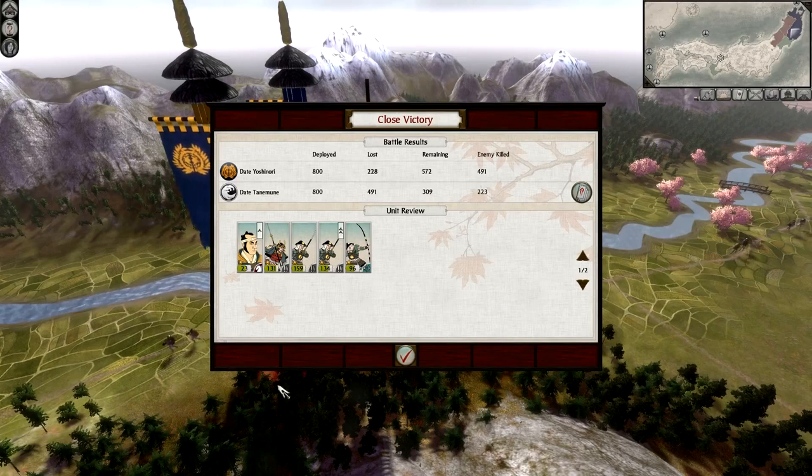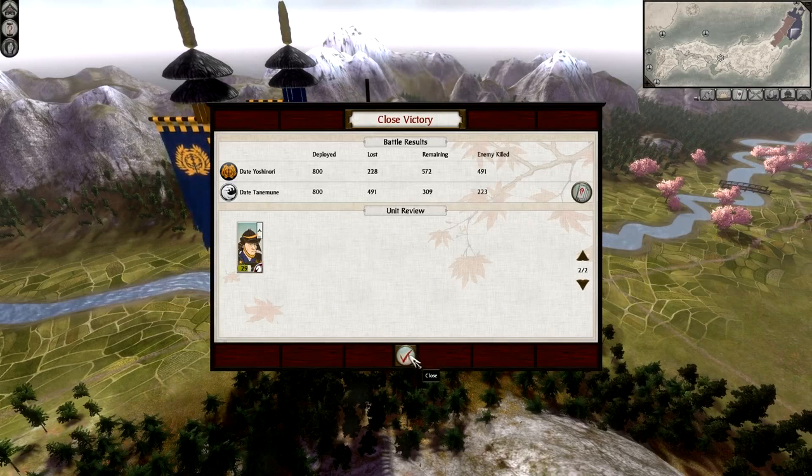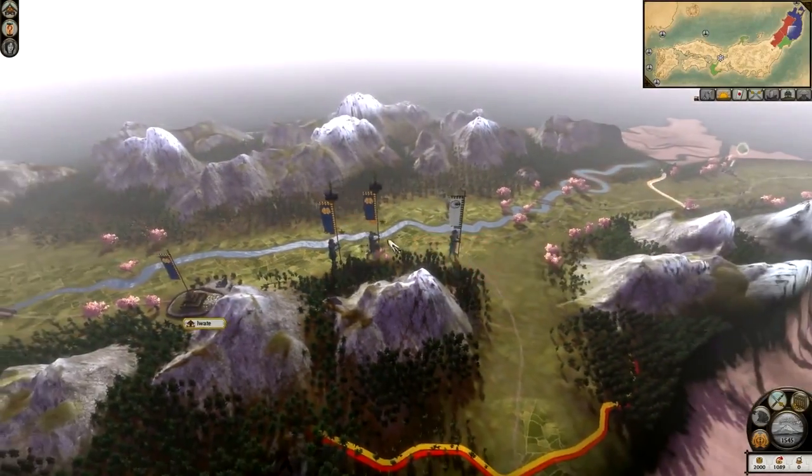I'm going to click the escape button and quit battle. Close victory - as I said it could have been a lot better on reflection, but I got the job done and that's all that really matters. This gives us a breakdown of what happened: 800 each, I lost 228, they lost nearly 500. I got nearly 600 remaining, they got 309 remaining - so I didn't kill them off completely, which is a shame. They escaped because I didn't kill enough of them, meaning I've got to deal with them again.